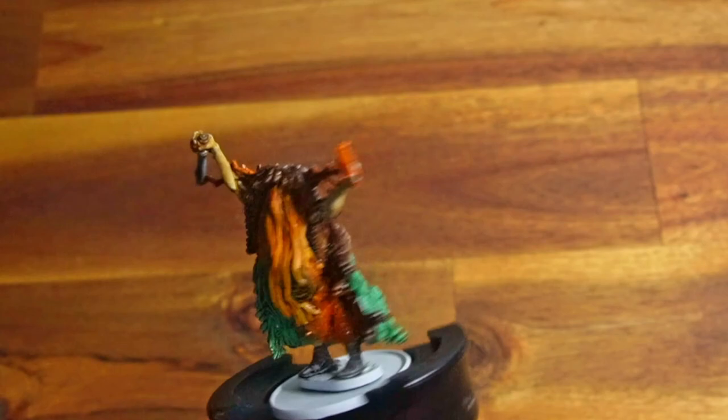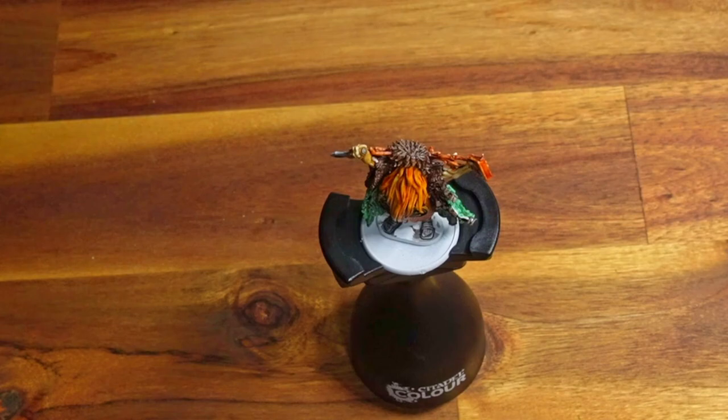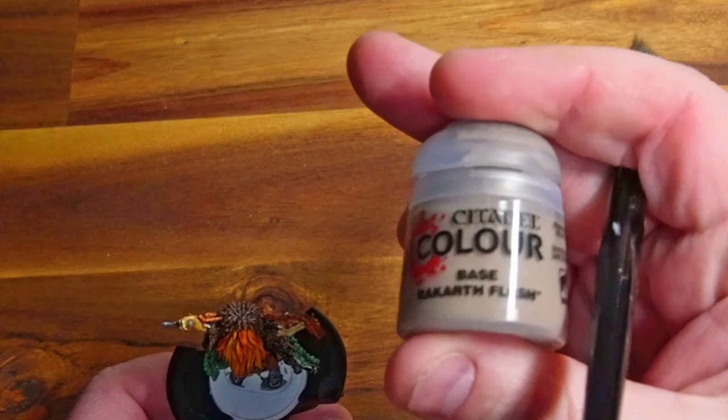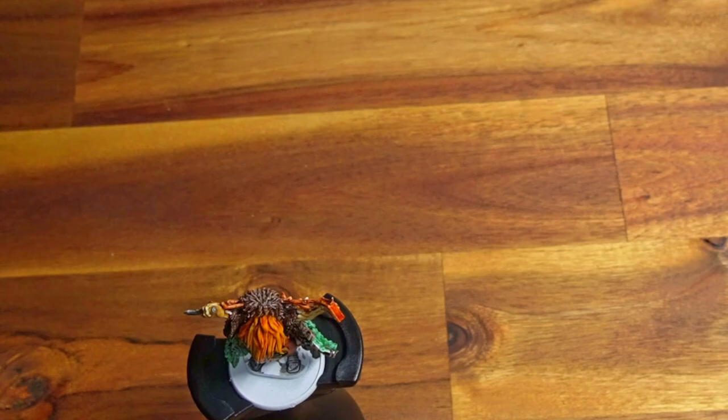With that stage complete, we've got all the base colours down. He is looking rather intense — more intense than I thought he was going to be. This definitely helped sell the idea of giving him a dry brush; I needed to make him look a bit dirtier. I needed to bring these colours down — they're just looking too intense. Because I didn't do my usual black-grey-white undercoat, he's looking a lot brighter than I thought he was going to.